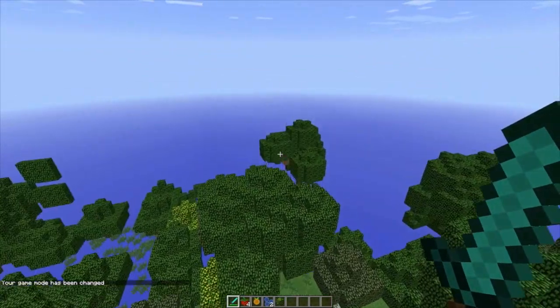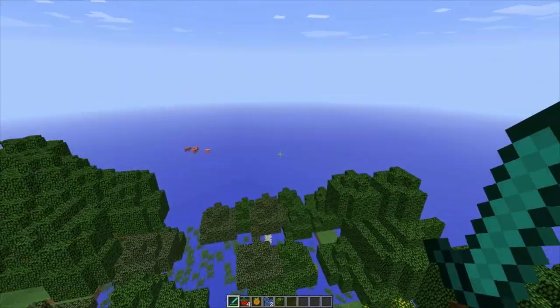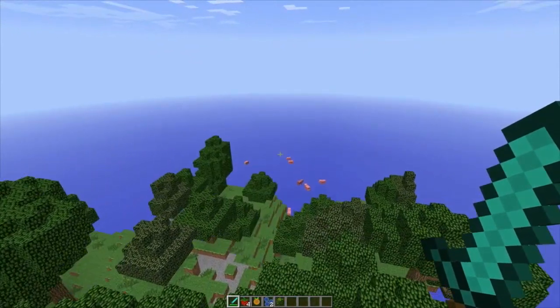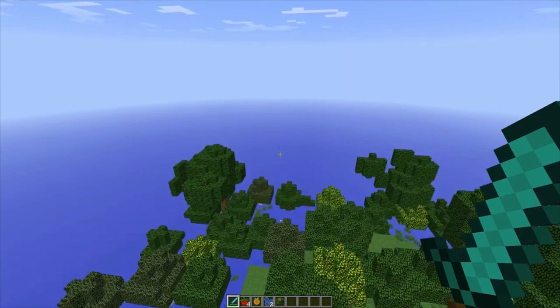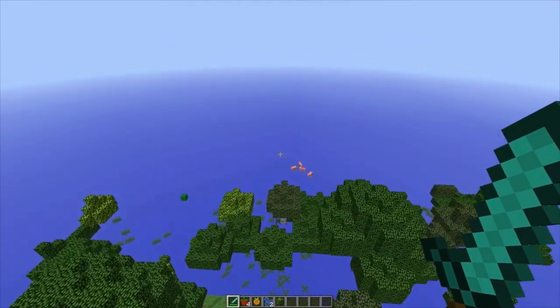I think this might just be a regular biome, not a specific special epic biome, but it's still very nice — just trees and everything. This could just be a default biome. I'll continue flying because I want to get into something really unique. I've seen the forests and they're like these tall thin trees with just a few leaves on top, so I'll keep flying and hopefully get to one soon.